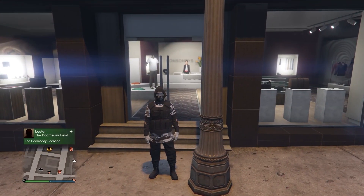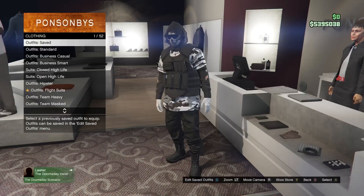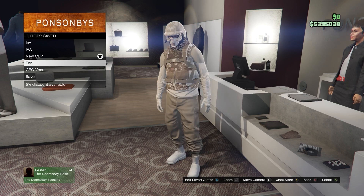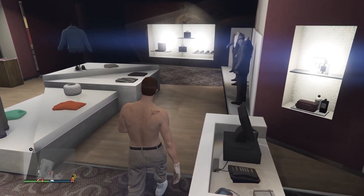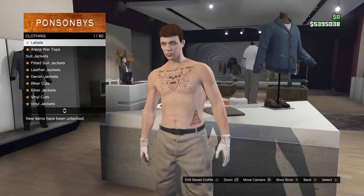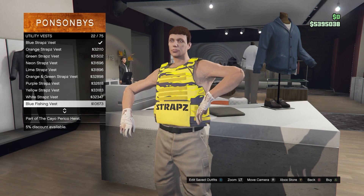To get started, come over to any clothing store, go up to the front desk, go to your outfits, and look up the outfit you want the invisible body on — keep an eye on the shoes and gloves. Once you've equipped that outfit, come over to the top section, go down to the utility vest, and equip the peach plate carrier number 43.